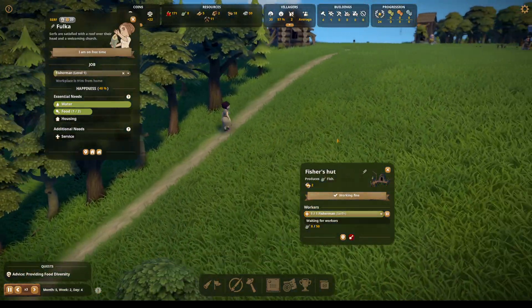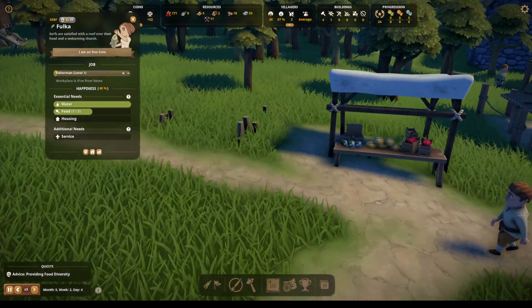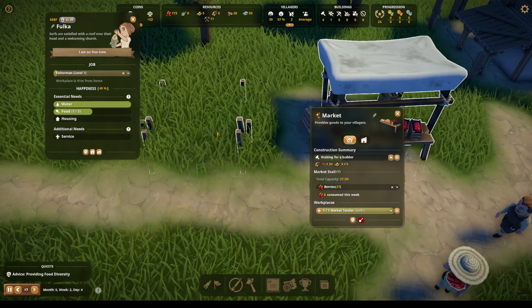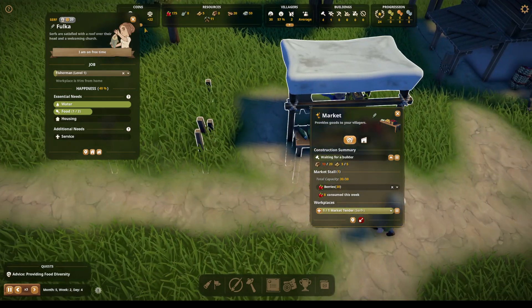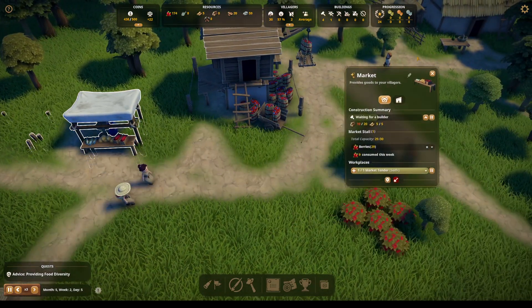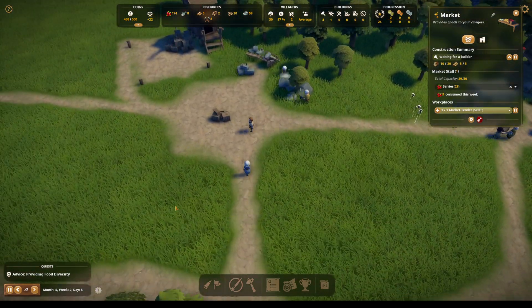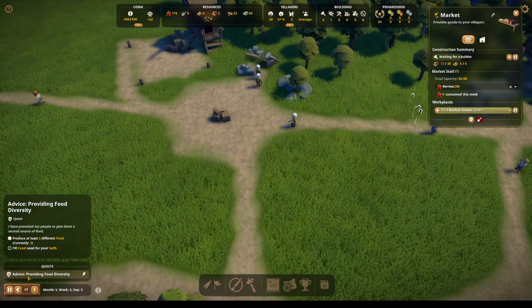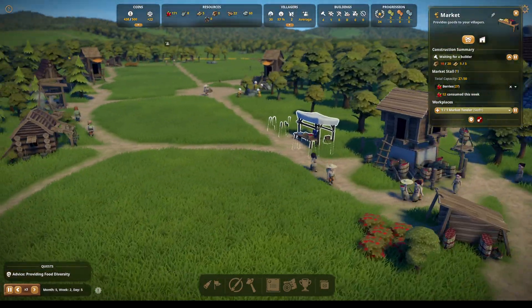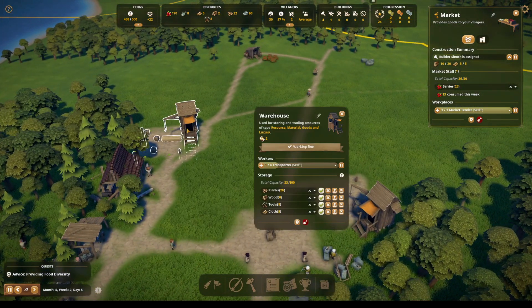We got eight fish! Yay, eight fish. As soon as this is built, we will be able to provide the fish. We have two people who currently do not have jobs to do — let's take a look here and get one there and one here.